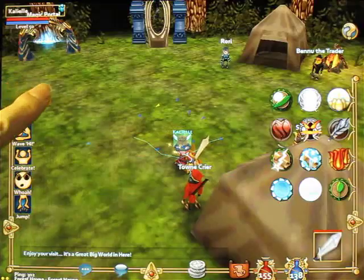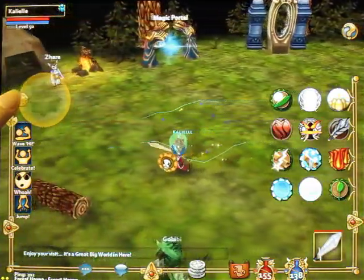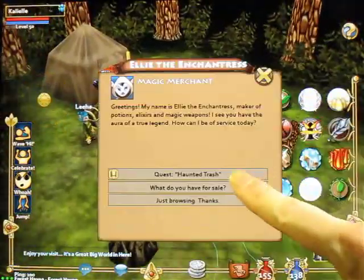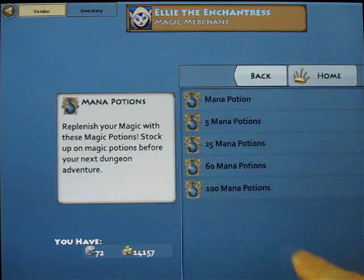Here, there are two important things you'll be visiting a lot. First, if you face the magic mirror, turn left, and go all the way to the end, you'll find a potion store run by LED Enchantress. She sells potions in bulk at better prices, so once you have enough gold, be sure to buy your potions from her.